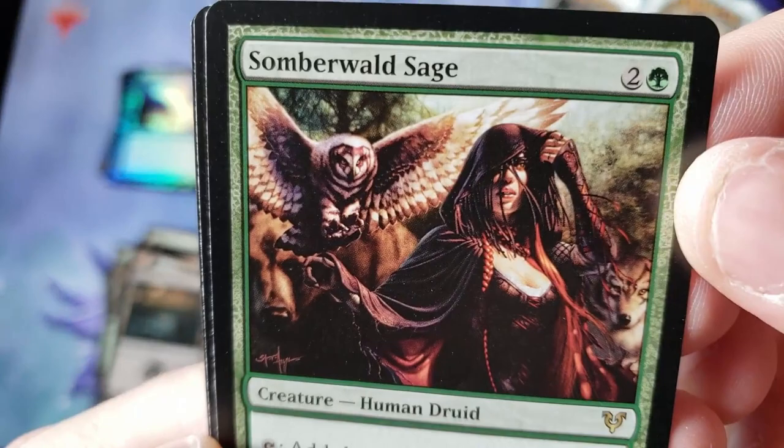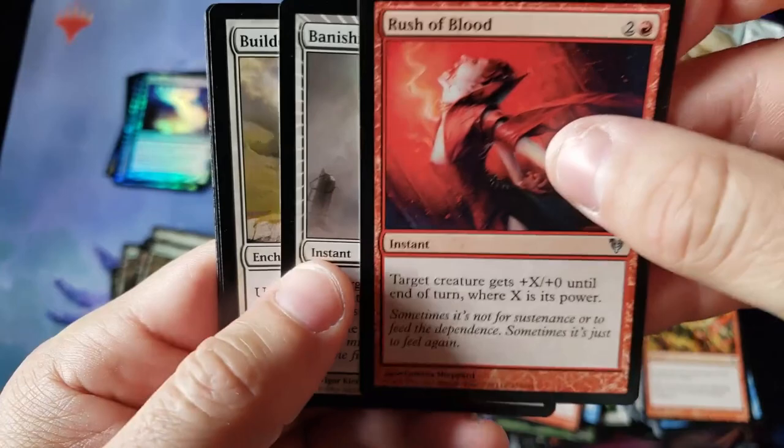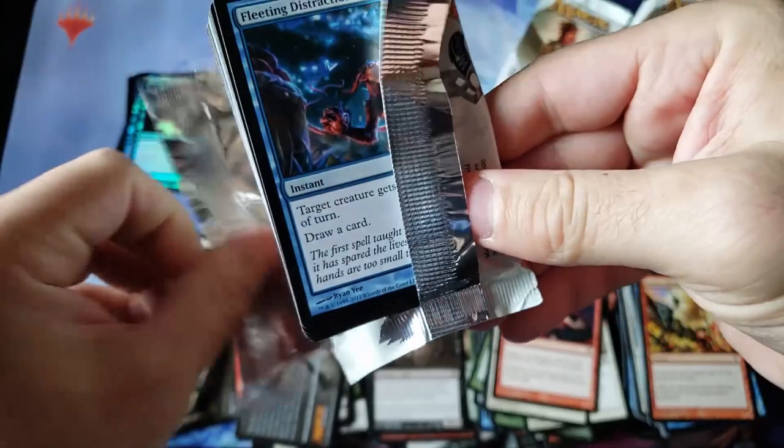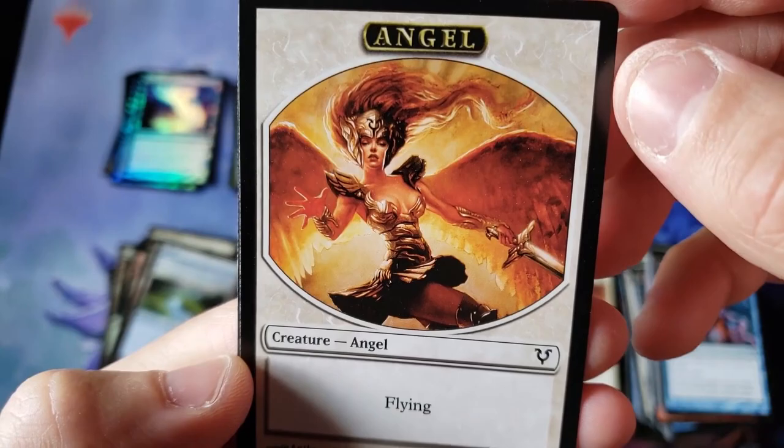The old Sage again, looking smoking hot in the woods with Rudy the Owl kind of checking her out there. Rush Banishing and the old Gloom Surgeon — always a creepy little spirit. Two-drop little spirit, creepy surgeon. The theme of this set was pretty cool — it had a really nice theme feel. Revenge of the Hunted — nice little miracle mechanic. And a creepy looking hot angel.